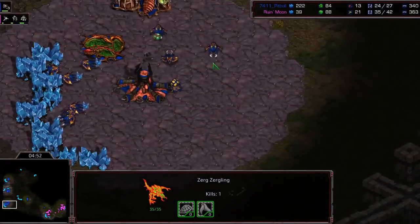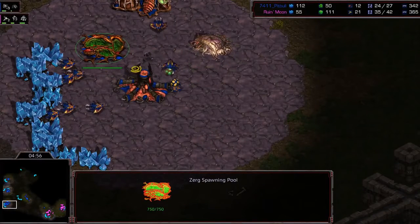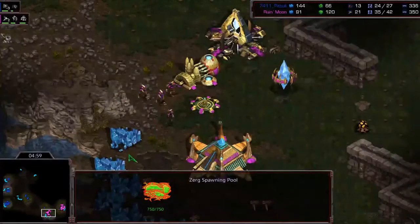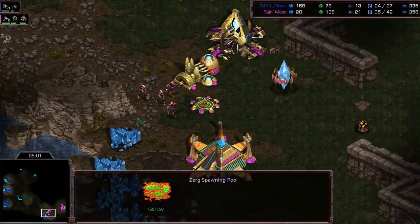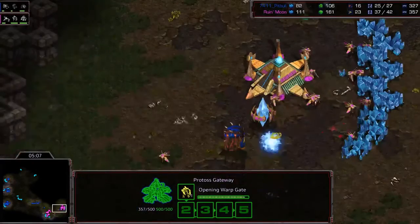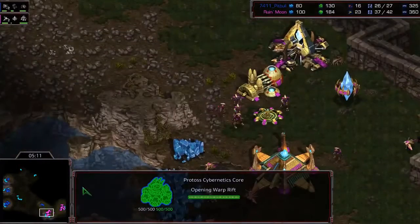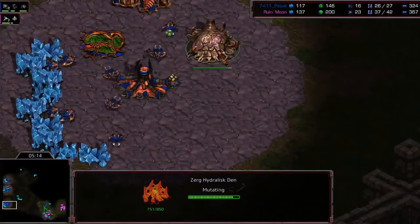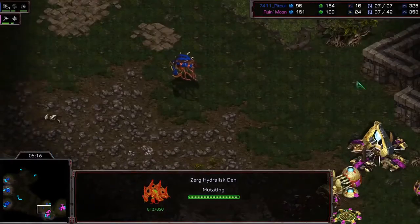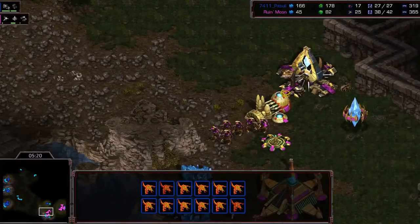The Zerg opts to build a Hydralisk Den and puts gas back. Timing-wise I'm not really sure about this, because there's a lot of Zealots as it stands. The cybernetics core is already done, so we'll see how this works out. The Protoss doesn't know yet that it's a den. Six Zealots at the natural of the Protoss — a decent number. But also twelve lings with speed waiting to ambush them.